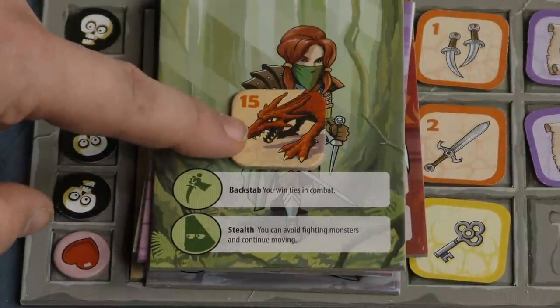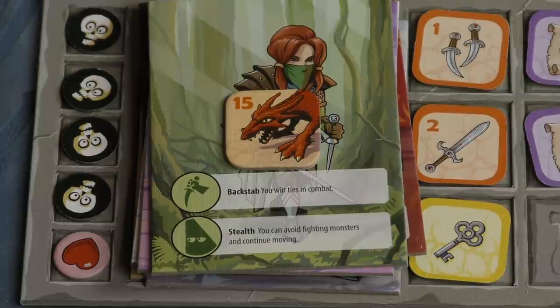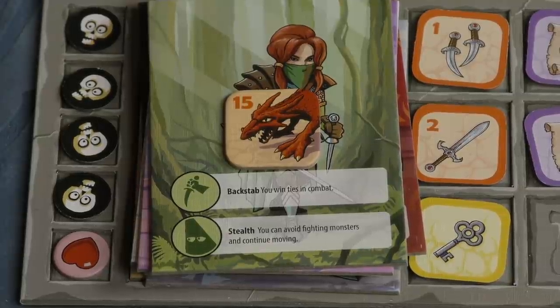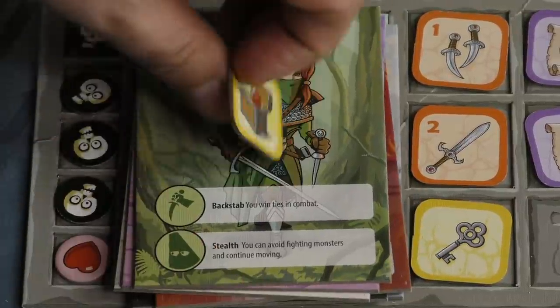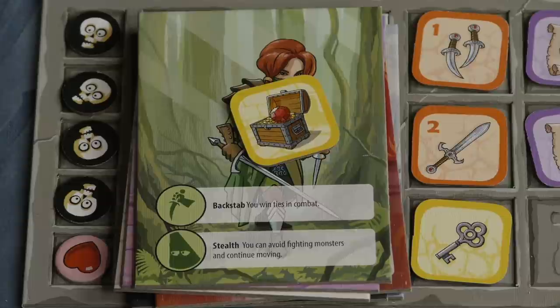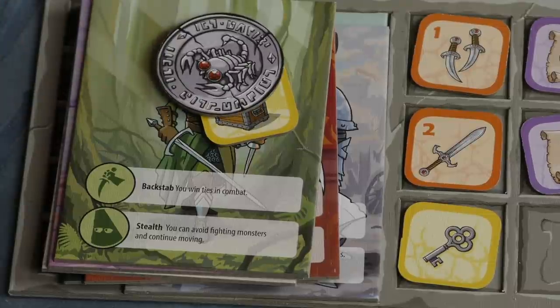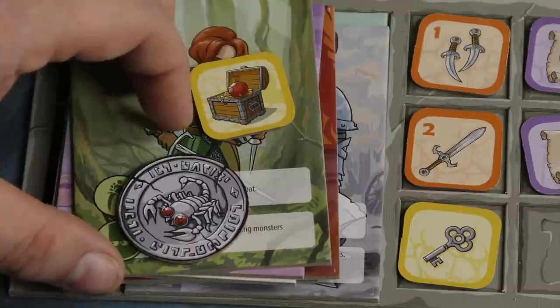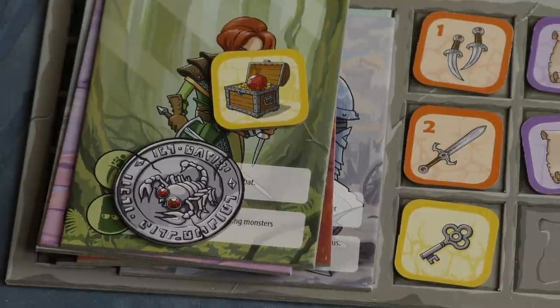The game ends when someone beats the boss — a dragon with a value of 15. Nobody can beat it until they have at least three points of weapons and then roll a 12, so it's not going to happen anytime soon. Once the dragon is defeated, the game ends and it comes down to treasure. Whoever has the most treasure wins, and the dragon's treasure itself is worth 1.5 treasure — kind of a tiebreaker gem. There's also a curse: whenever you kill a mummy, you can curse an opponent. When cursed, you can't use your hero skills. You can remove it by going to a healing tile, or if you beat a mummy the curse passes to them.